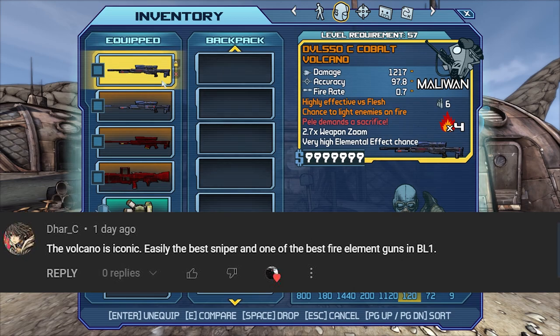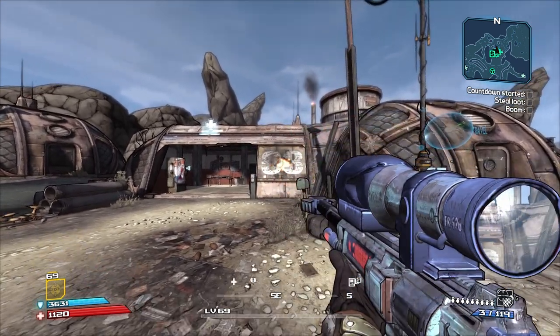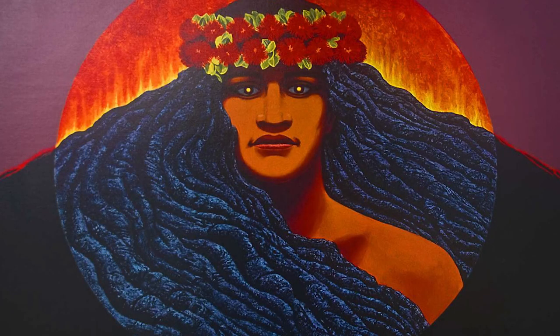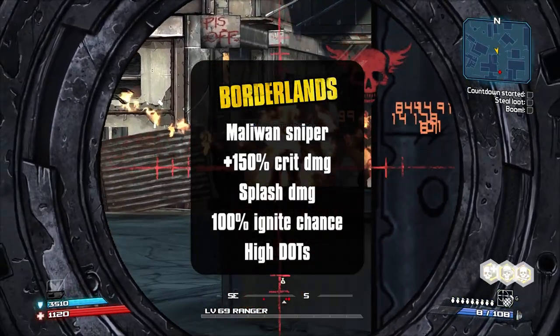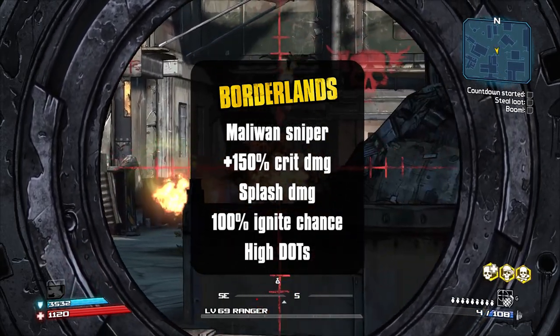The Volcano was a Maliwan sniper, and in Borderlands 1 all the snipers had a 150% crit damage bonus. The red text, 'Blood Demands a Sacrifice,' is a reference to Pele, the Hawaiian Volcano Goddess. The Volcano also had a 100% chance to ignite enemies and a high damage over time, which was a deadly, very deadly combination.